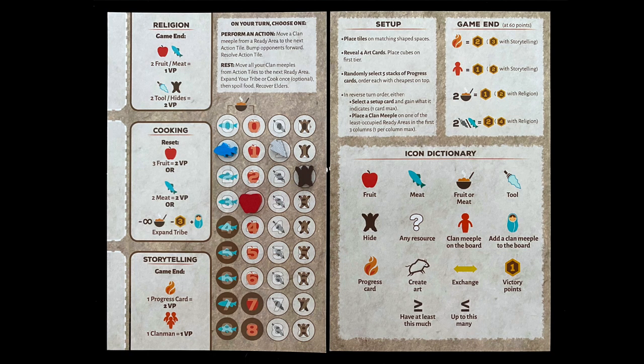At the end of your turn, check your points. If you have 60 or more, let everyone know. The game immediately ends, and you all do final scoring. Progress cards are worth two points, and meeples on the board are worth one point. You earn one point for every two fruit and/or meat combination, and two points for every two hides and/or tools. For example, one meat and three apples are worth two points; one tool and two hides are worth two points. Some progress cards change endgame scoring, but this is the base scoring system. The winner is the player with the highest point total. Move meeples along the paths to expand your clan and/or perform actions to get the resources and points you need. That's Dawn of Mankind.